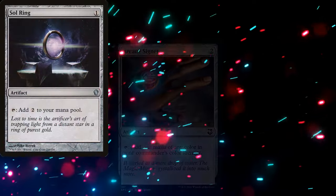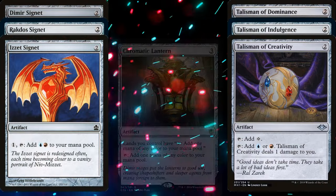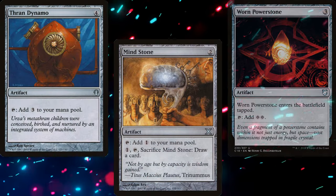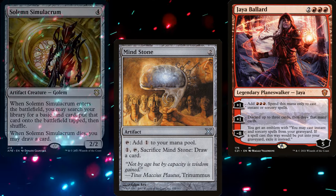For mana rocks, we've got Sol Ring, Arcane Signet, the three Talismans, the three Guild Signets, Chromatic Lantern, Worn Powerstone, Thran Dynamo, and Mind Stone. We're also running Jaya Ballard as both mana ramp and looting, alongside Solemn Simulacrum.